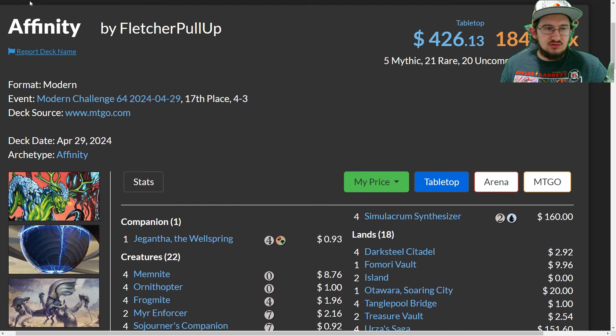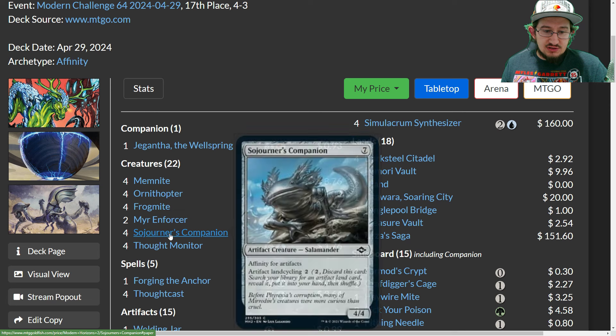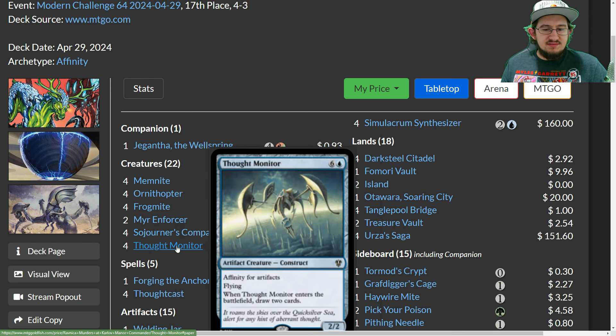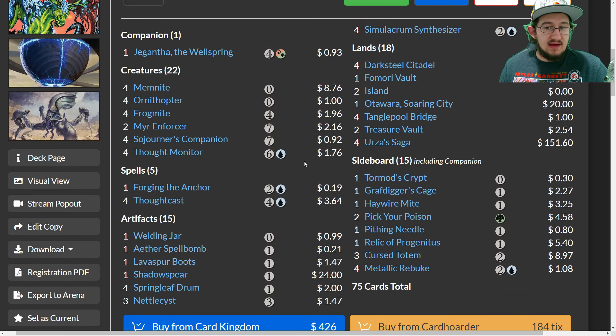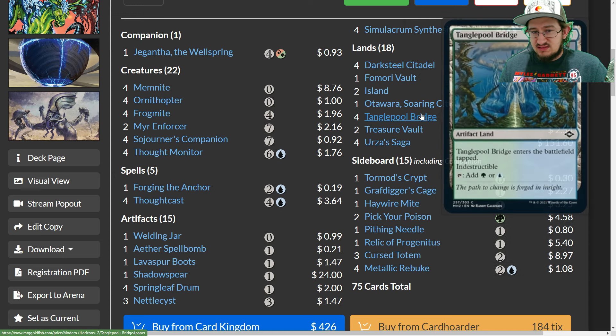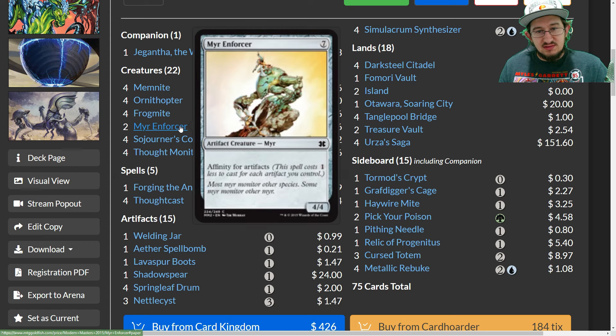So how are we playing four-mana artifacts without getting blown out? The answer is the Affinity mechanic, which the deck is named after. Cards like Mirror Enforcer, Sojourner's Companion, Frogmite, and Thought Monitor all have affinity for artifacts, meaning they cost one less for each artifact you control. Mirror Enforcer is technically a seven-mana 4/4, but with a full board of artifacts you can realistically cast it for one or two mana on turn two or three — one mana for a 4/4 is a great rate.